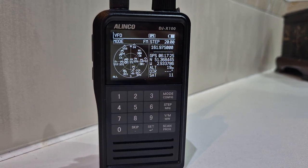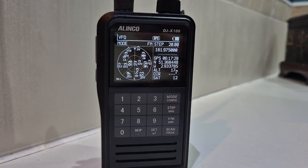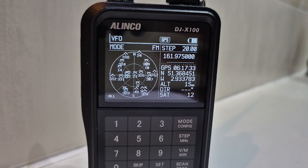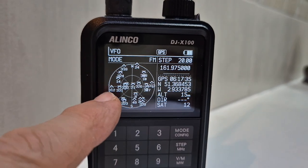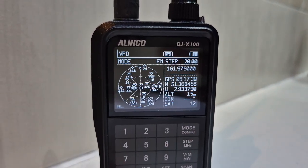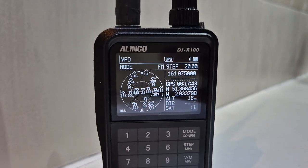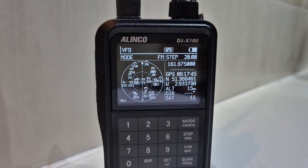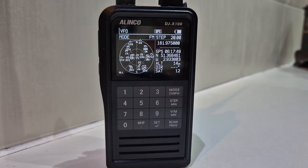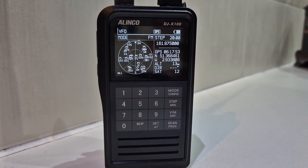M0 FX Bealinko DJ X100 in GPS display mode — look how fantastic that looks. You get your location, all the satellites here, and they actually have numbers on them, also the frequency that you're monitoring. You can still scan, go memory mode, you've got all this information as you can see, and it does say GPS and we do have a GPS lock.